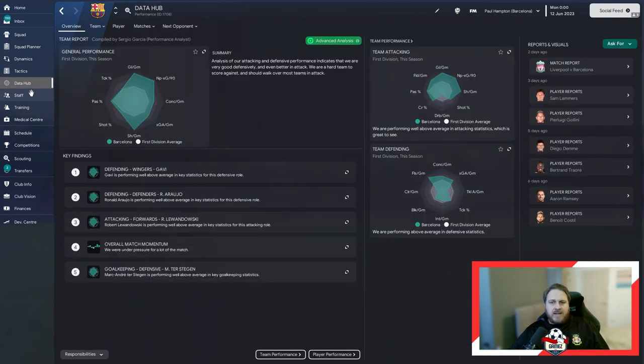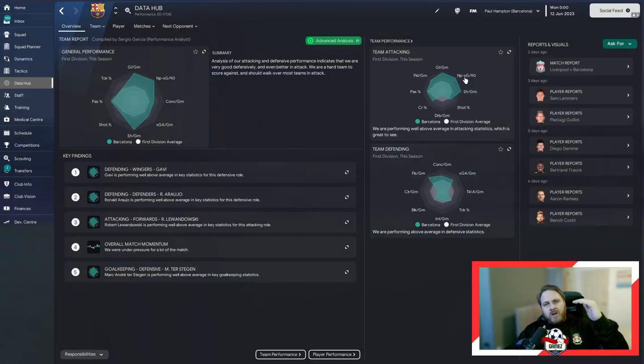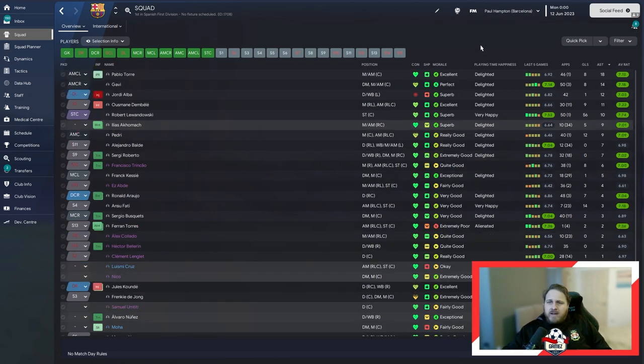The data hub was just phenomenal — defensively it was better, shots per game were better, shots on target ratio was good, everything is better. But Barcelona are a very, very good team, so that has to be weighed in. You're probably looking somewhere in between Arsenal and Barcelona for a good team. Squad-wise: Lewandowski got 56 goals, Vati 14, and Pedri 12. Assist-wise, Pablo Torre got 18, Gavi 14, Jordi Alba 12 from left-back, Dembele 11 coming off the bench, and Lewandowski got 10.